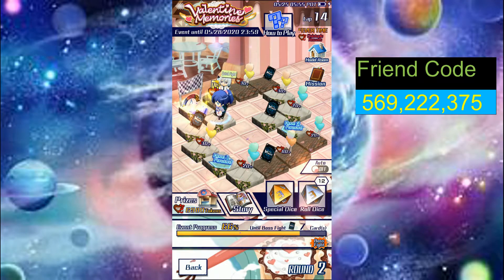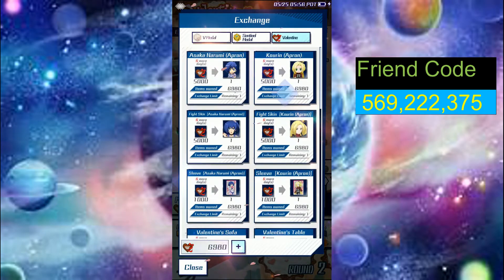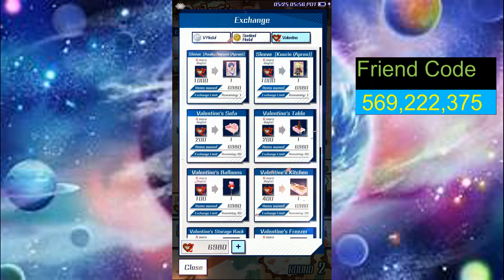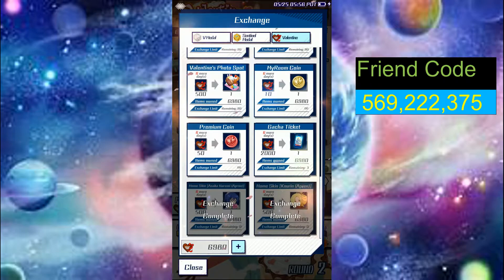You might ask how to get normal dice. You get them from missions, and also every day you can get three dice from the model room. So you can use those. And then there are these chocolate hearts — these chocolate hearts are for trading prizes.